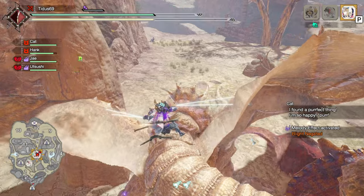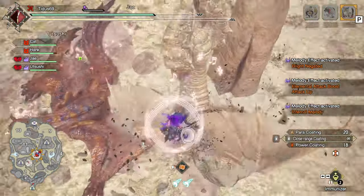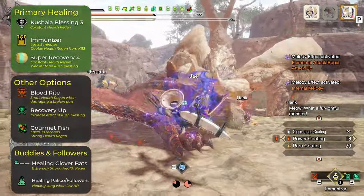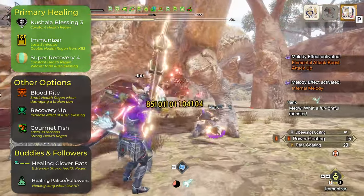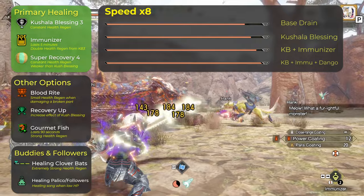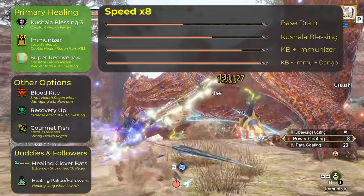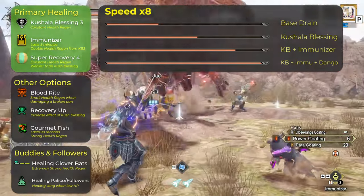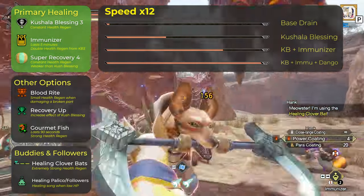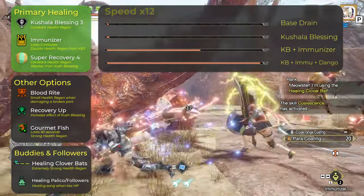I called Berserk the safest build you can have, but I know a lot of people are scared about the health drain, which I understand. However, there are a lot of ways to manage it. The biggest one is having Kushala Blessing 3, which gives you constant health regen. If you pair that with an immunizer it will almost entirely nullify the base drain. And if you can eat for Super Recovery Dango level 4 along with Kushala Blessing and immunizer, this will entirely and completely nullify the health drain.